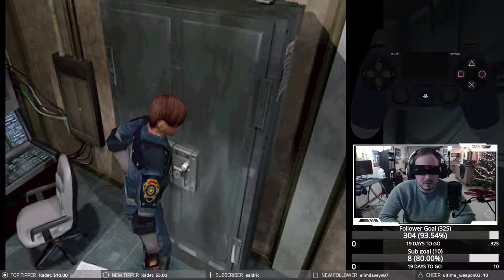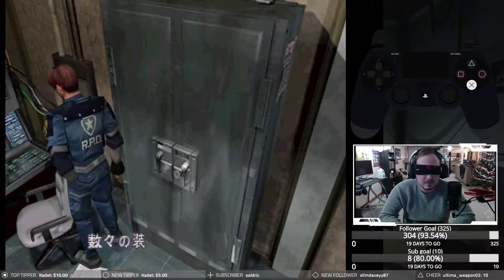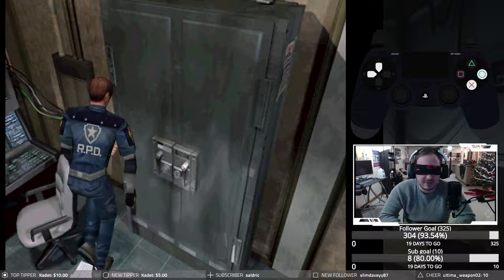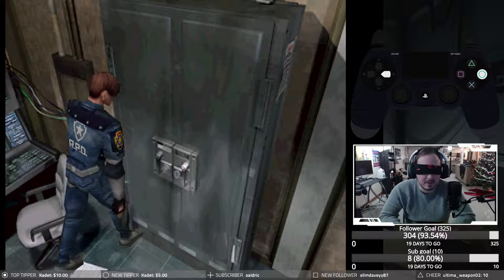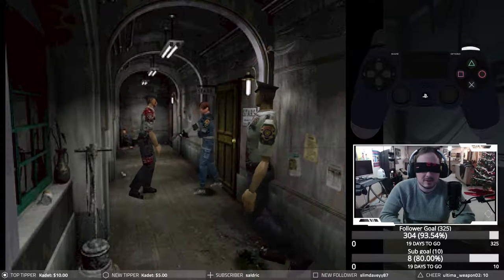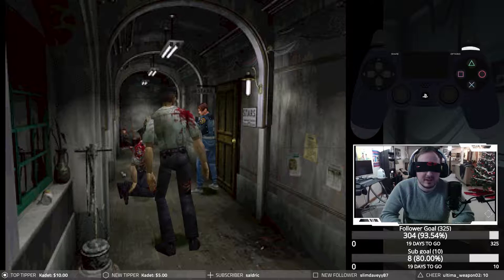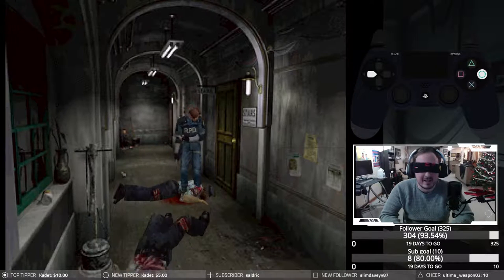If I swing to the right there should be the shotgun — just swing. Yes! Now that I'm facing the weapons box, if I turn straight around there should be a first aid spray in the little thingy, so let's see. I think I'm probably just checking the dust right now. I don't want to go out the door here — oh, I did it. There's gonna be zombies in there.